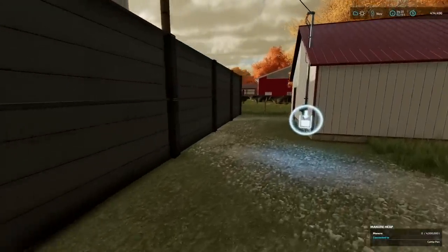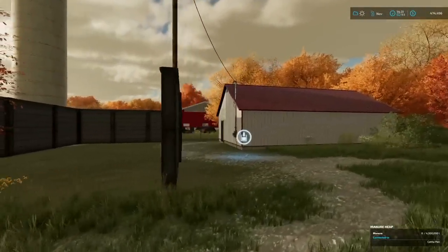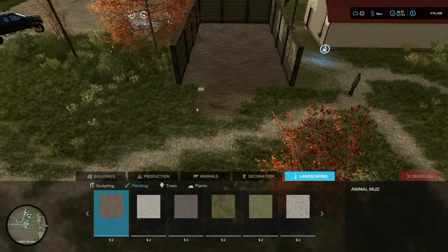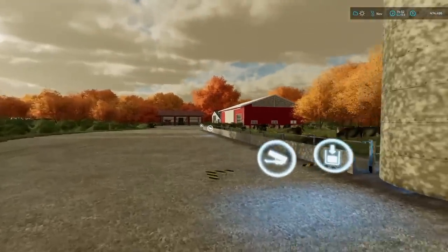All I got to do is back a trailer up over here, auto load into that, and we're good. I do want to paint the inside of this dirt brown just because — it feels weird if it's not a mud or dirt color. Come out a little bit too. And I think that just about does it.